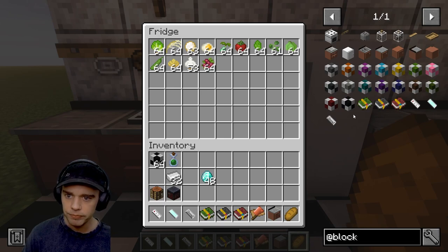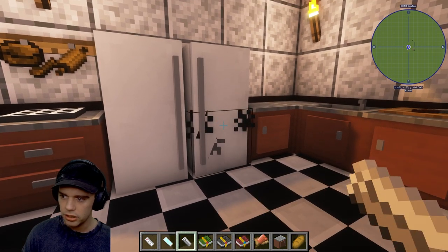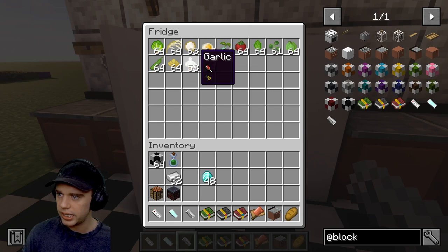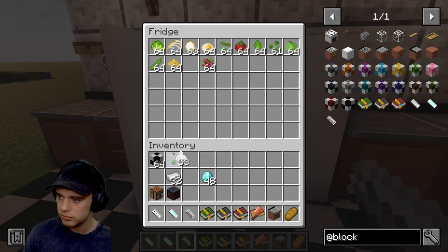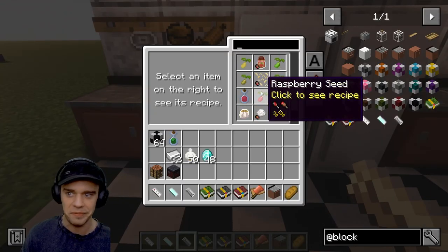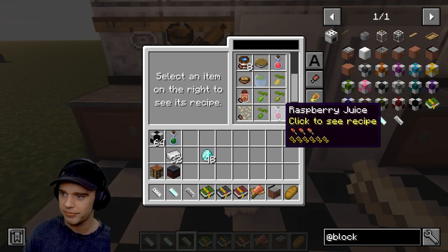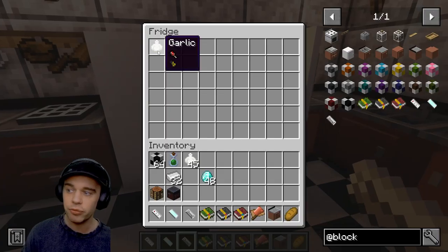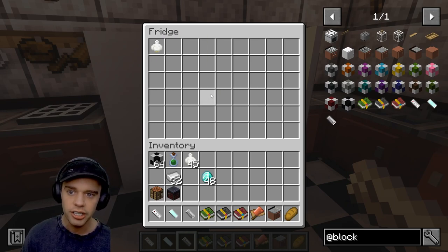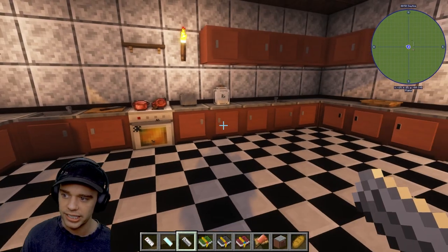The preservation chamber also goes in the fridge. If you shift right-click it onto the fridge and then put in, say, three garlic - it will leave one garlic remaining and not use it up. So that preservation upgrade means you can keep your fridge organized and it won't use up the last item, so everything stays tidy.